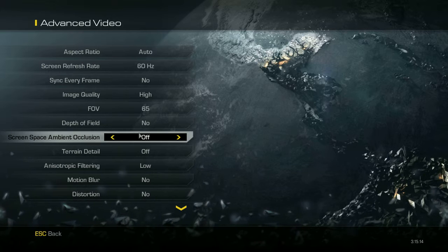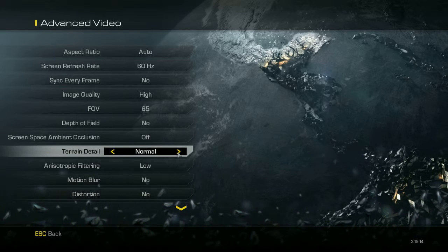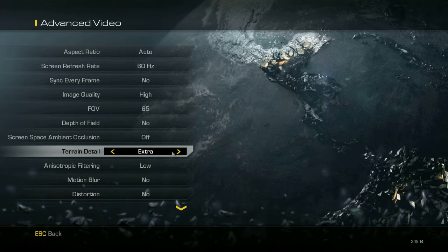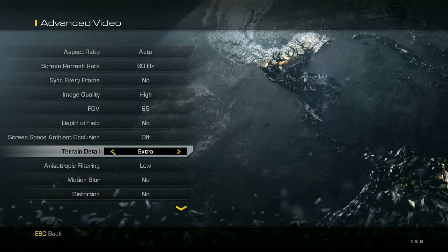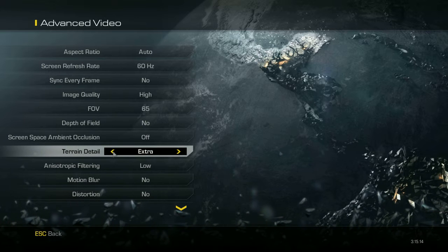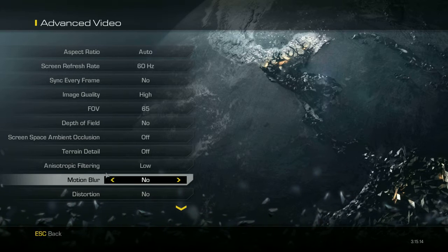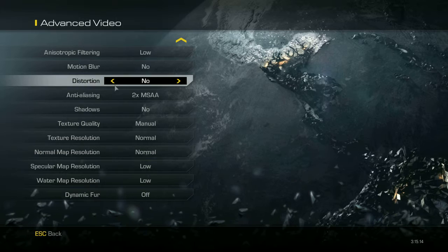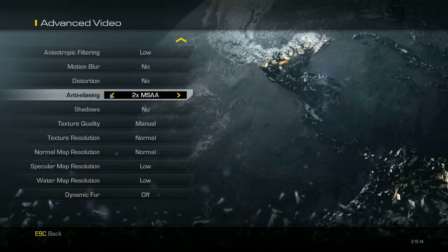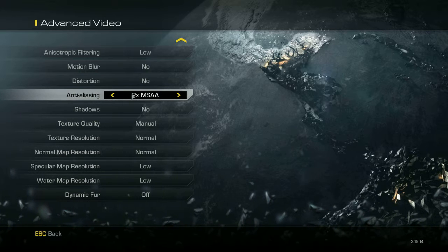Screen space ambient occlusion and terrain details — set to normal or extra, but this doesn't matter much and is not very good in multiplayer or single player, so I recommend turning this off. Anisotropic filtering — set to low. Motion blur — no. Distortion — no.